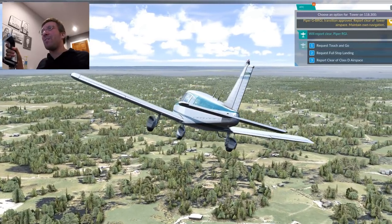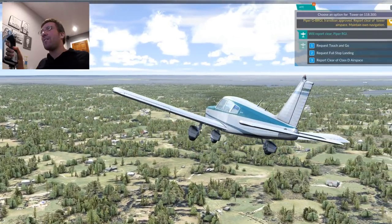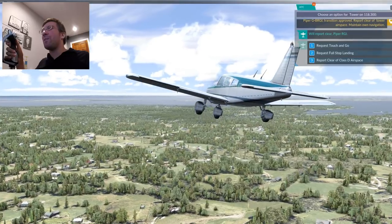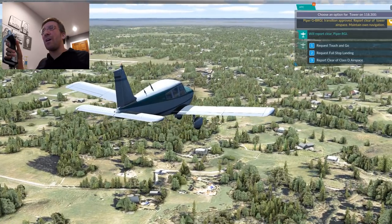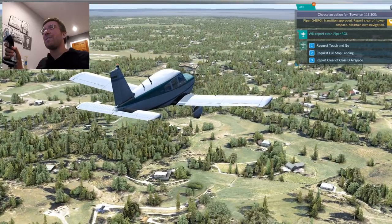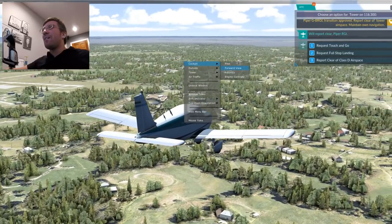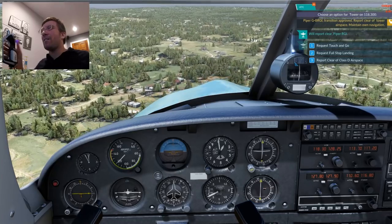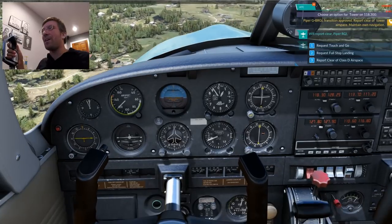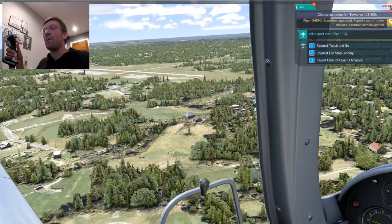I don't know why I thought this was going to be any better. I'll be totally honest — I had high hopes. Only a Piper owner would know this, but the anti-servo tab is backwards. It doesn't operate like a trim tab — it's the reverse of what a Cessna does, but only I would know that. The radios tune at least. As an aircraft developer, I could do that for any 3D gauge in a matter of minutes.